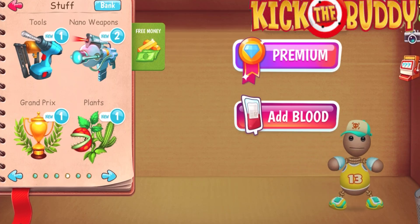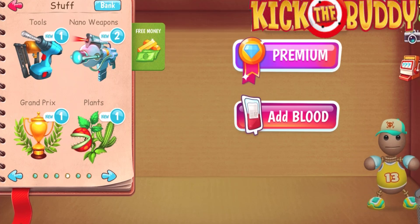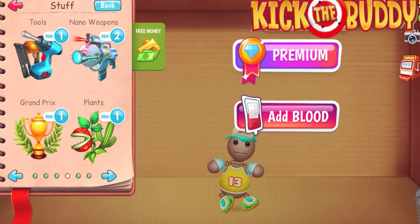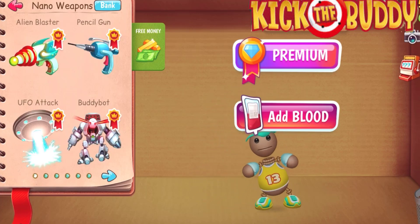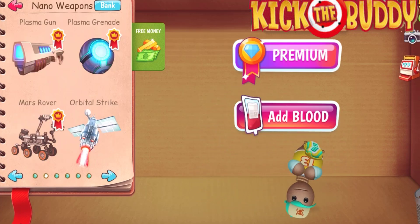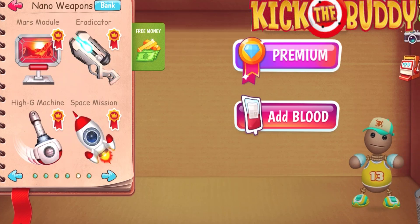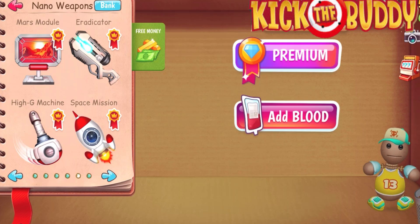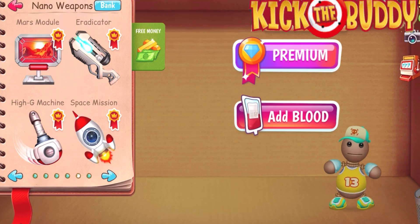Hey, what's going on guys, this is Purple Games and here we go playing with the body over here. Today we are playing with the nano weapons over here and we have a lot of nano weapons. We're gonna show you each of these weapons and how they are played with this body over here.